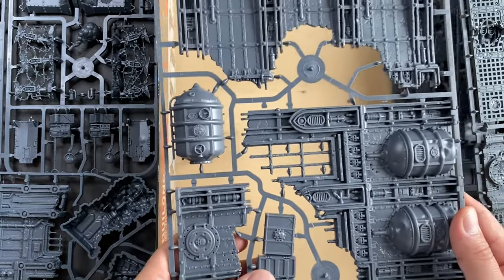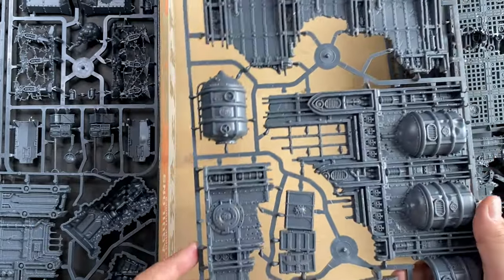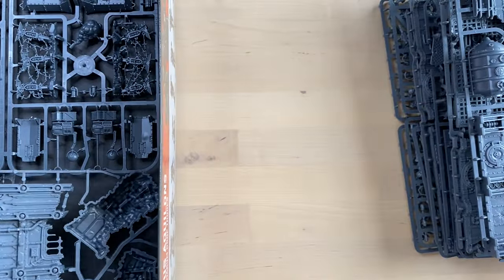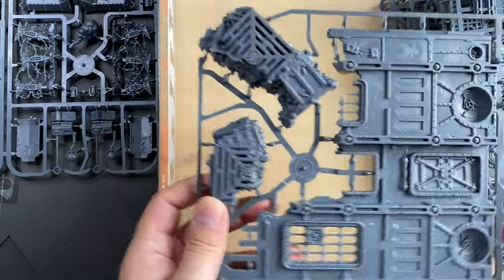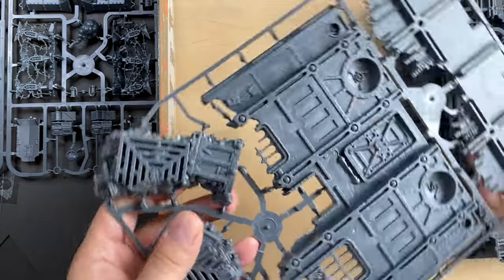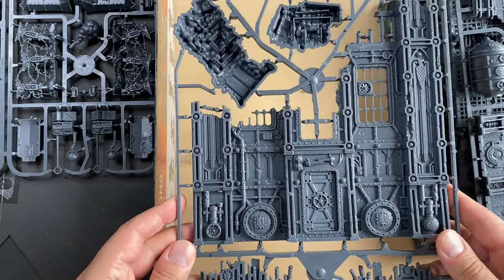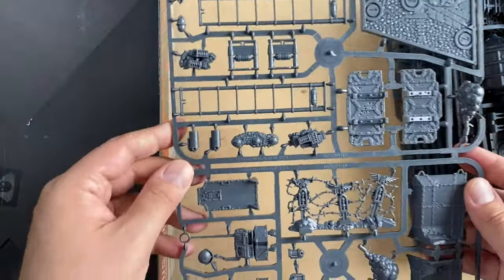All these terrain sprues — this is number five. They also have some additional smaller pieces like ammo boxes. I think we're going to see more of those. This is number six, also very nice looking. There is Adeptus Mechanicus symbology over here, and you can see there are some sort of huge Adeptus Mechanicus guns happening in this box.